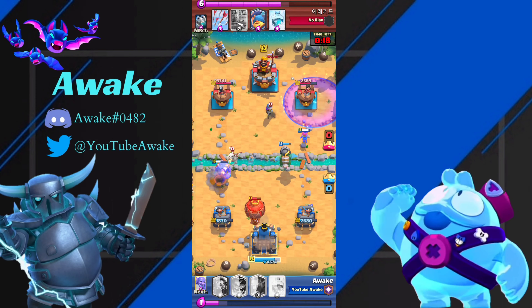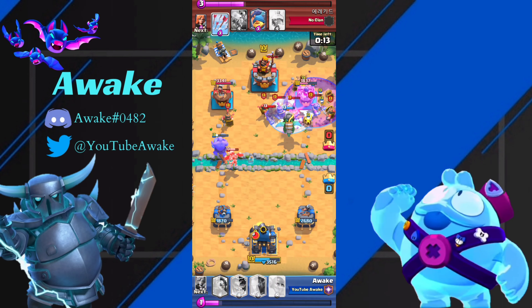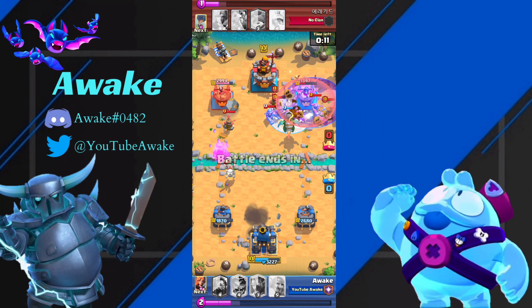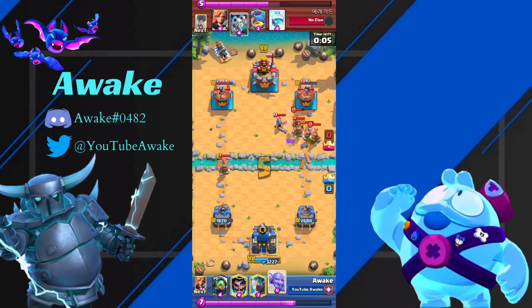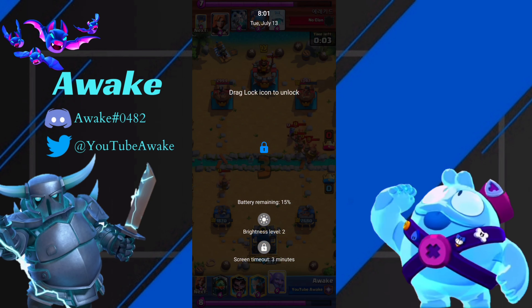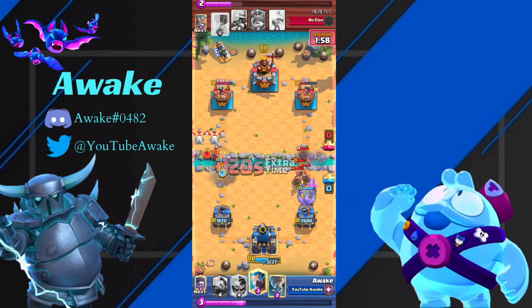I go in for a Graveyard, because really nothing you can do about it. I'm actually going to Freeze — I was trying to get my Inferno to lock onto the Musketeer, but it doesn't happen. At this point, he just gave us a ton of Bowler value on the right side, so all we have to do is Bowler — that's going to completely clean up everything.